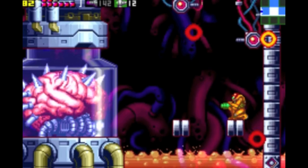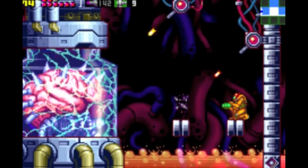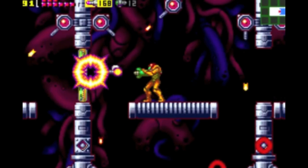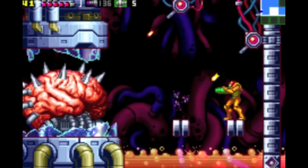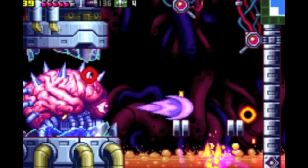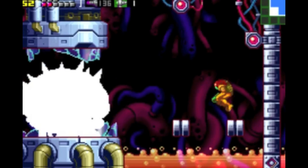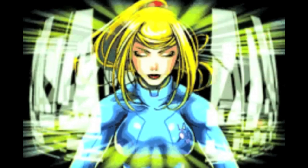Because this is a retelling of the first game, Mother Brain doesn't have a cybernetic body to dispose of you. Though you still have those incredibly annoying Rinkas and Turrets — and hey, Mother Brain actually tries to defend herself! That's her only attack, but I guess that's better than nothing. After defeating Mother Brain, we once again have to escape the planet before it explodes. And that is the end of Metroid Zero Mission, ladies and gentlemen.